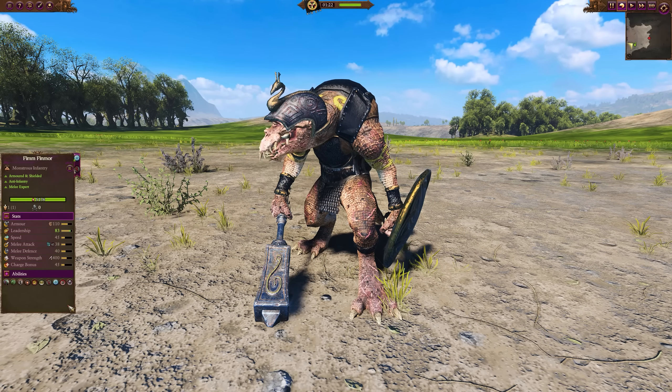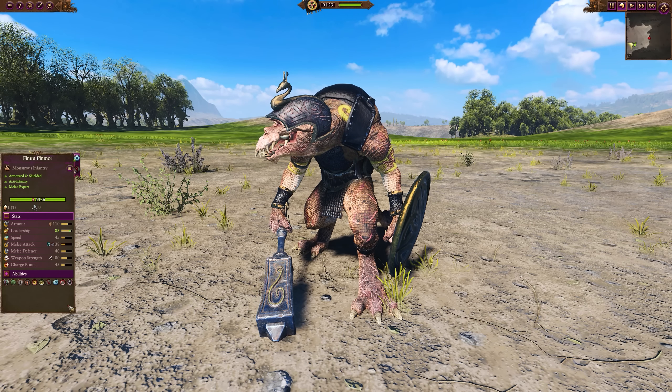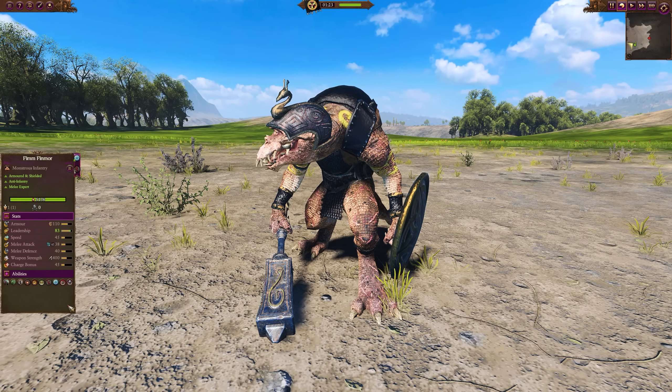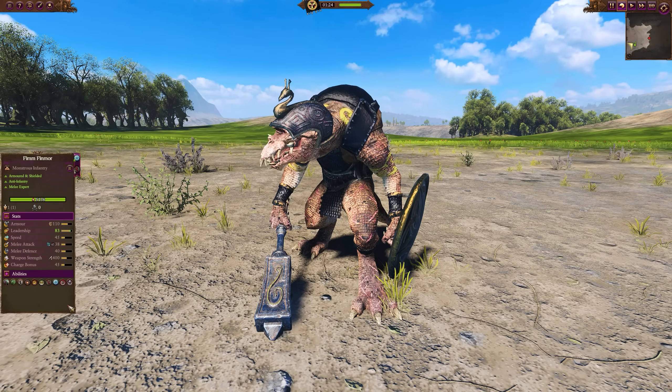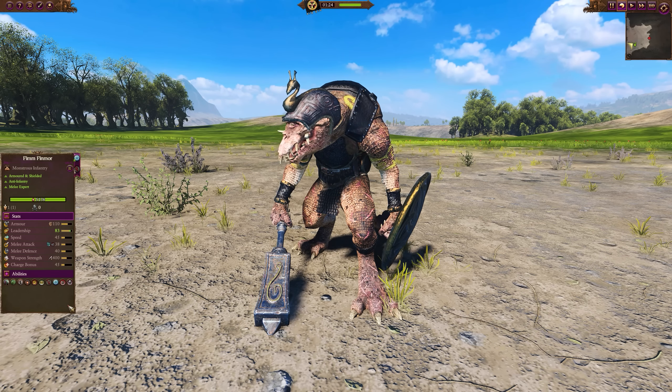On to one of the heroes, the Finmore. This is pretty much a basic melee Fimir. It's got armor sundering, magical attacks, decent weapon strength, although not armor-piercing. It does have a bonus versus infantry though, so great for fighting in crowds — good for supporting the front line, or maybe even taking on other lords and heroes.